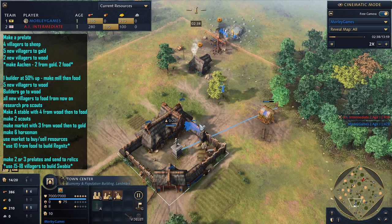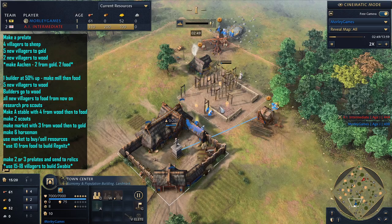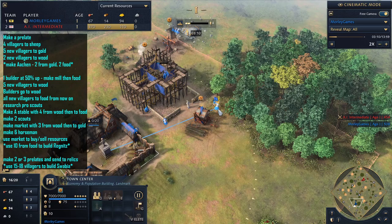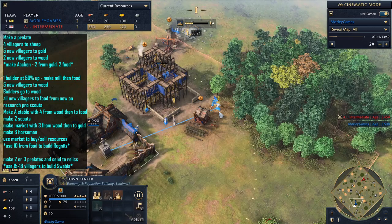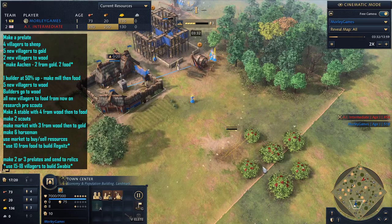So once we've got those five on the gold, we're sending two over to wood and then we should be able to click up and start making the Aachen Chapel. We've taken two from food and two from gold to start making that. From this point we're going to add another five onto wood — that's so we're going to have enough wood to get professional scouts, get the stable down fairly quickly, and eventually get a market as well, because we will be doing a little bit of buying and selling.